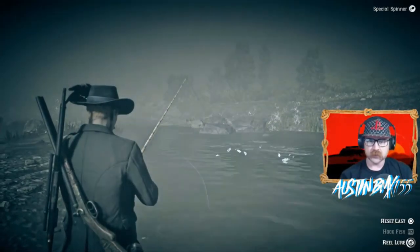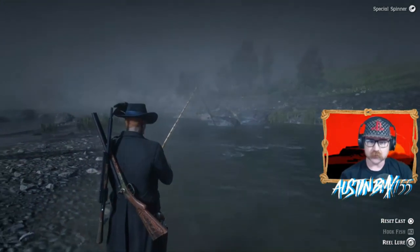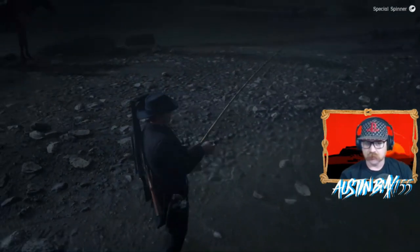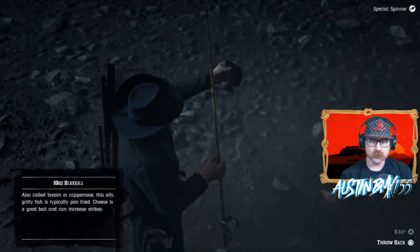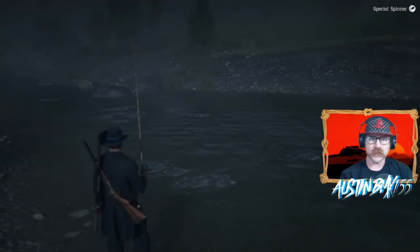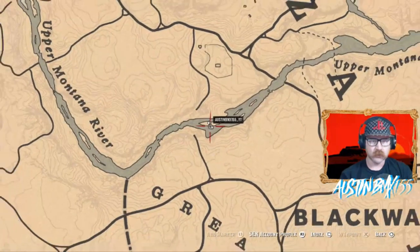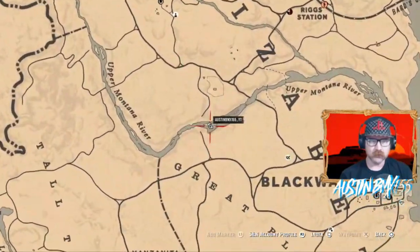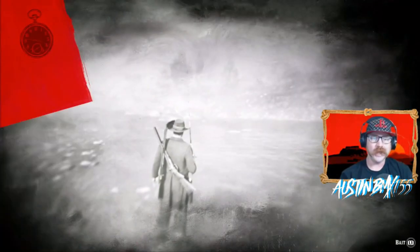The last and final spot we're showcasing in this video is right here on the Montana River. As you can see, it's full of largemouth bass as well. If you need to get a few of those to fill your satchel, there are tons of little fish here too. We got bluegill — I think I just need a couple of redfin pickerel and we have a full satchel, and we'll head right over to the butcher. On the map, we're between Blackwater and Strawberry on the Montana River, right on this little island where you cross the river. This little pool of water is fantastic for largemouth bass as well as little fish.